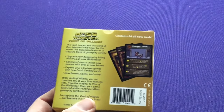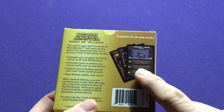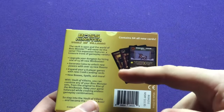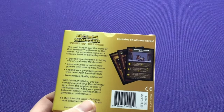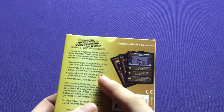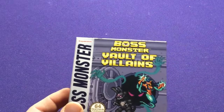Now that they did Rise of the Minibosses, this Vault of Villains actually adds more stuff for minibosses — more minibosses, more rooms and coins. It expands upon that by itself, but it also adds more stuff for Crash Landing. Each expansion keeps kind of building on the other one.